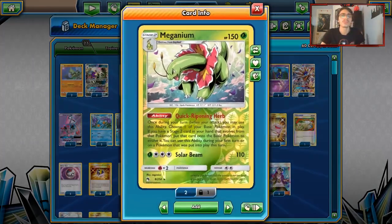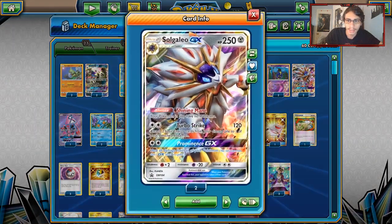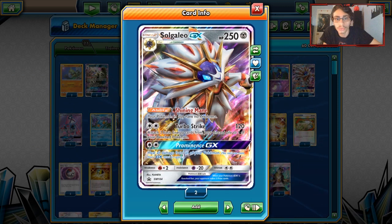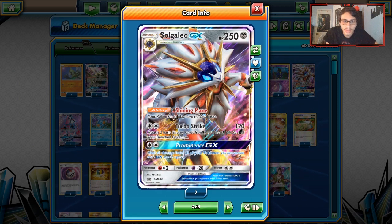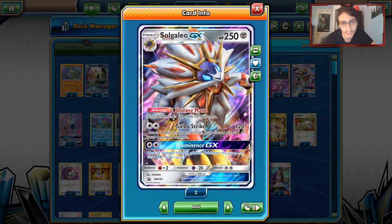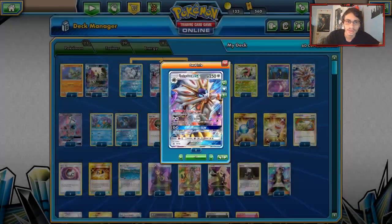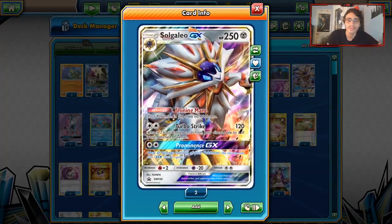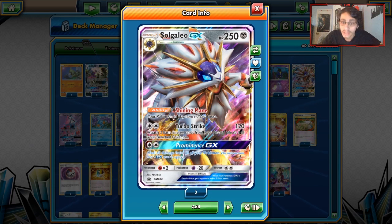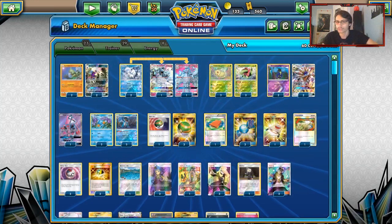The best way to play Tyranitar is with Meganium to get a bunch of Stage 2s in play. We're using Solgaleo — Tyranitar needs three energies to get built up, and Solgaleo's Turbo Strike does 120 damage while attaching two Basic Energies from the discard, which is a triple-prize Pokémon. We can use Turbo Strike to build up Tyranitar GX, and can also use Prominence since we have tanky Stage 2s — Tyranitar and Solgaleo both have 250 HP. We can use Shiny Mane to get rid of Tyranitar's Fighting Weakness so we don't have to worry about Buzzwole.